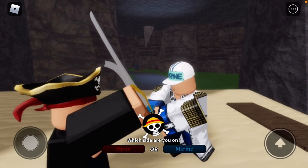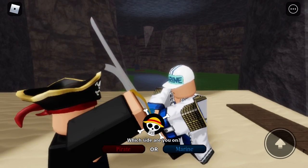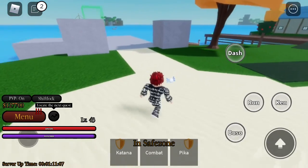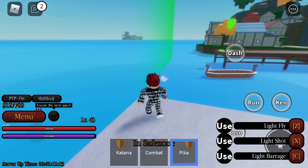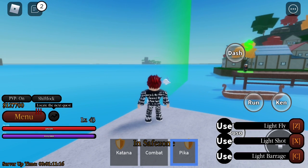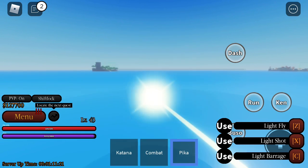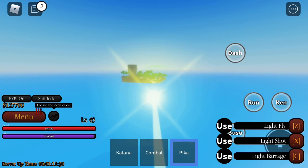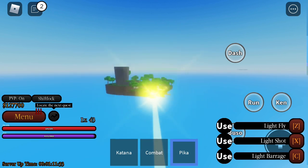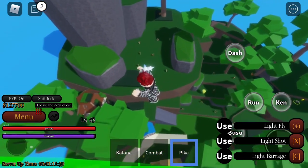I did some exploring and the only sword besides katana is bisento. Let me show you how to get it. When you get into a boat, you should see an island — that island is called Monkey Island, and basically to get bisento you need 100,000. Since I explored every single island, I couldn't find anything besides bisento.